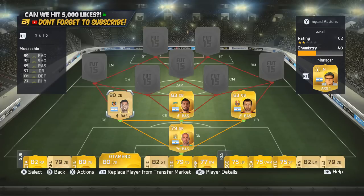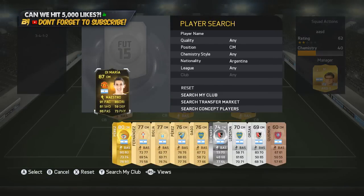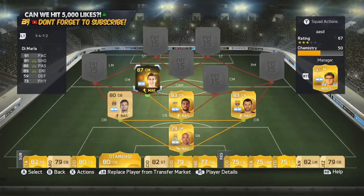We're in the 3-4-1-2 formation as well. I absolutely hate playing with a 3-at-the-back formation, but to get the best possibles — because of the lack of low-rated left-backs and right-backs in the game — a lot of these best possible squads are going to be in a 3-at-the-back formation. In the centre-midfield position on the left-hand side, we went with in-form Di Maria from Manchester United.